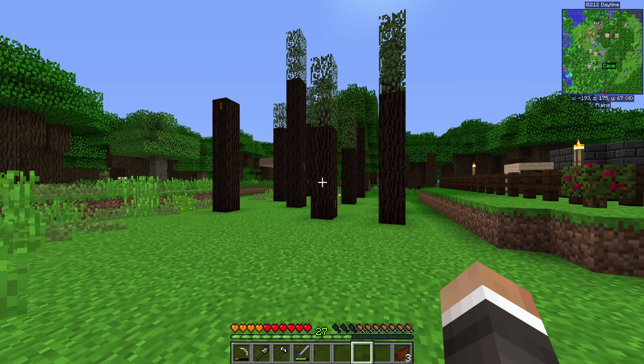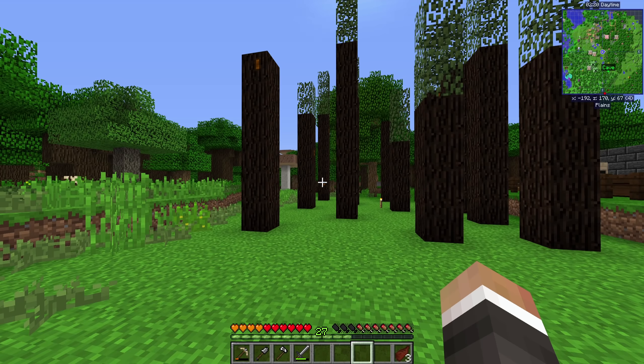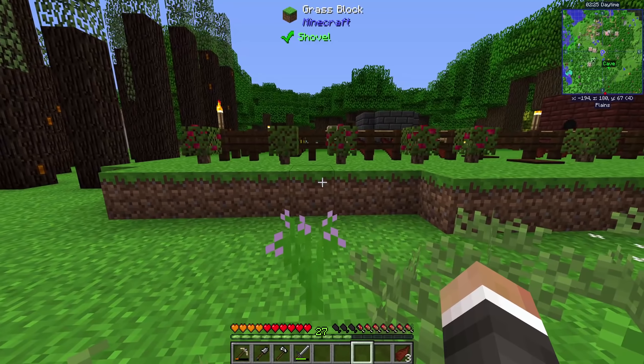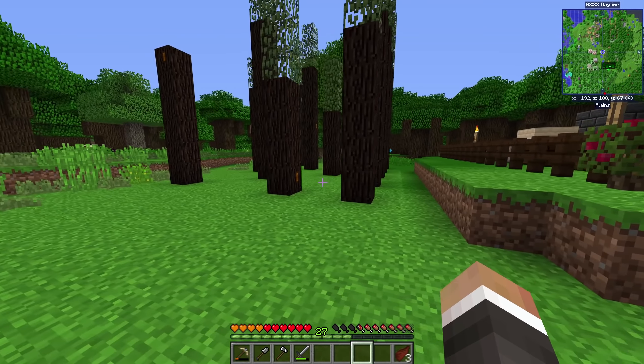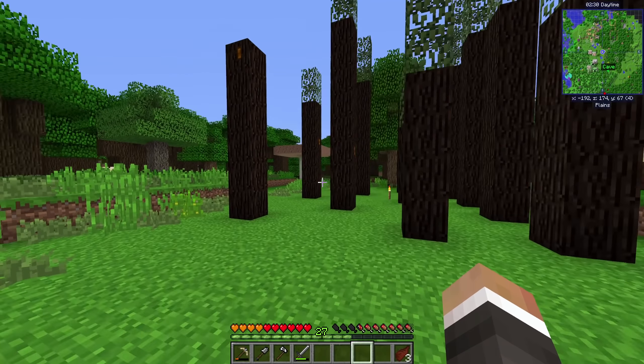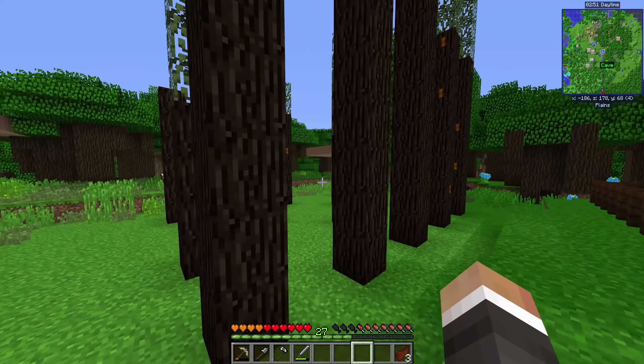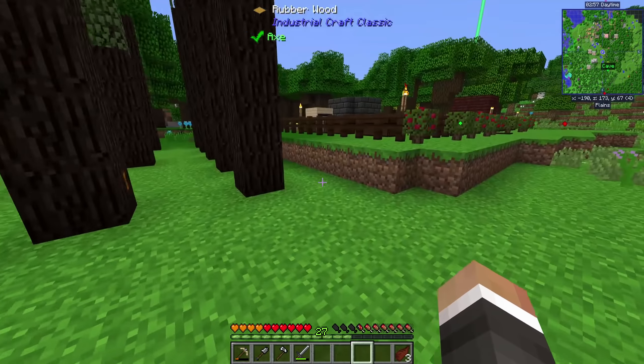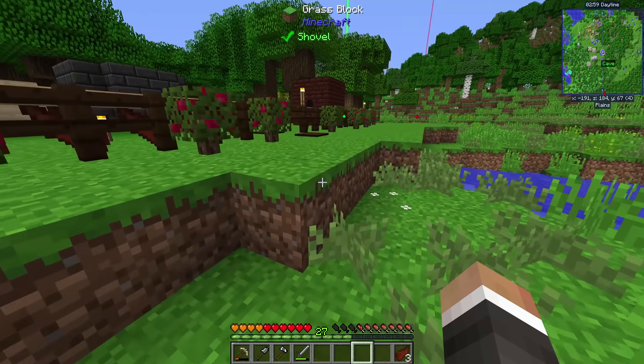Hey everybody and welcome back to some more All The Mods 3 Expert Mode. Between episodes I've spent a bit of time doing more of the same stuff from the last episode. The most important things I've done are plant down a bunch of rubber trees, cut those trees down to get rubber tree saplings. Right now we have about 20 rubber tree saplings in this chest here, as well as quite a few rubber trees over in this little rubber tree farming area.